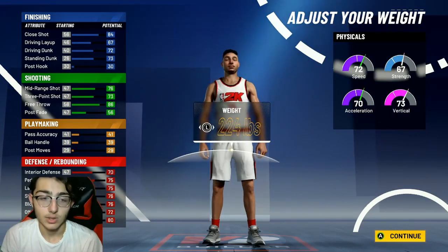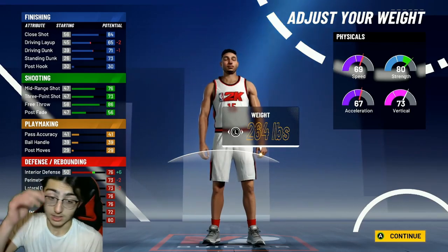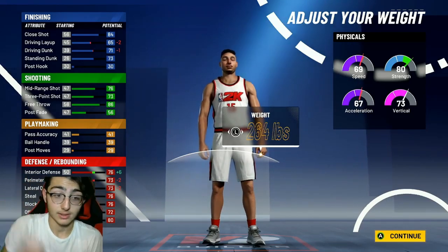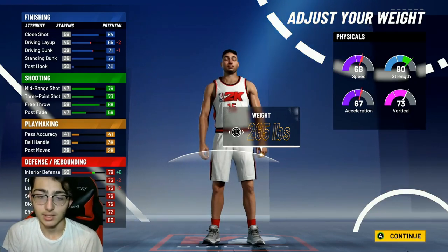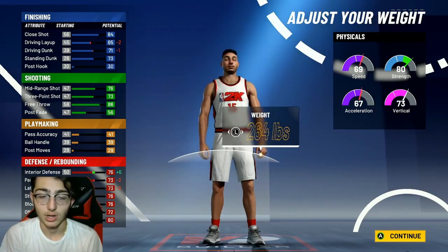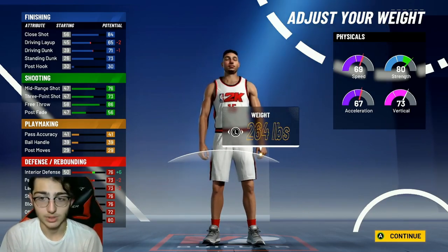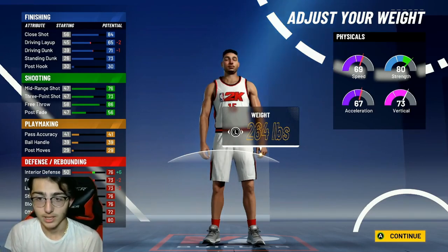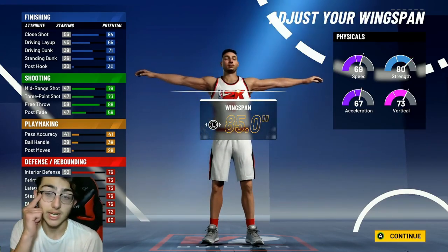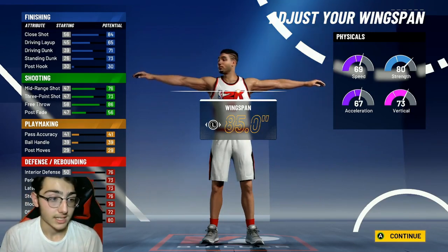For the weight, max it out and then take one pound off, so you should be at 264 pounds. At 265 you have 68 speed — drop to 264 and you get plus one speed while keeping all your other attributes. It just makes your guy a little faster and you're going to need that one speed. So you'll have 69 speed, 80 strength, 67 acceleration, and 73 vertical.